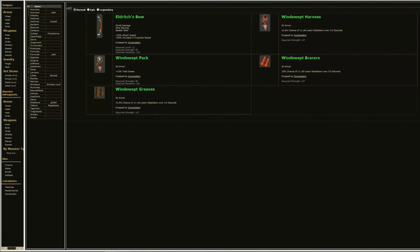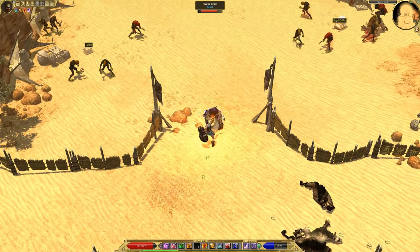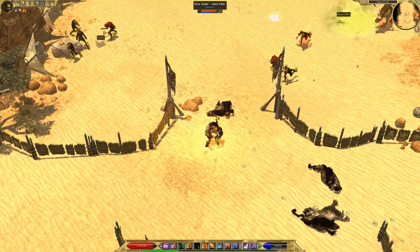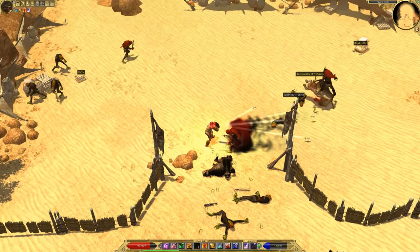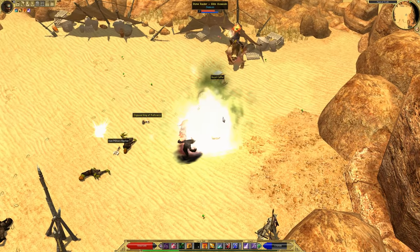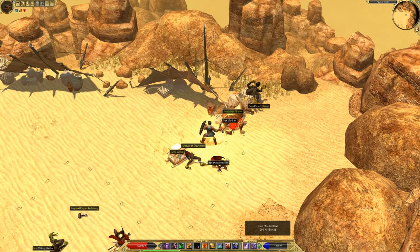Now that we've reached Faim, it's time to focus on Dune Raiders and the Holy Grail of Act 2 monster infrequents: Eldritch's Bow. They also drop Windswept armor pieces that have life leech retaliation — these might be useful for specialty builds, but the bow is the real prize. It will always have attack speed and projectile speed, and as with all monster infrequents, you could get additional stats if the RNG is good to you. This bow will only drop off Dune Raider Pillagers — the archers riding a hyena beast. You typically only find about two pillagers per camp, so unless you get really lucky, it will take a long time to find one.